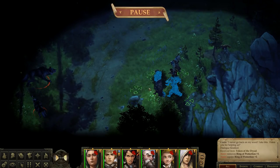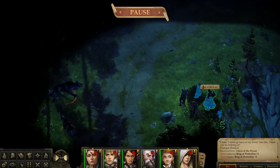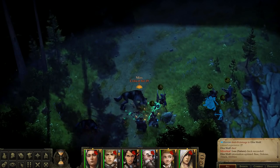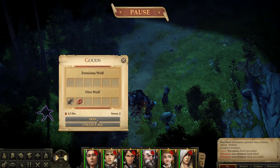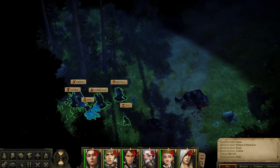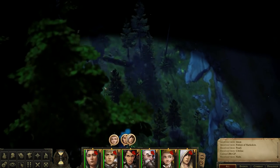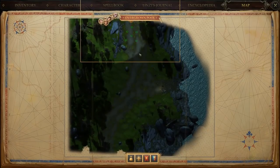Looks like we've got some wolves. We're fully rested, so this should be a pretty quick fight. Alright, looks like there's no exit on this side, so we'll double back through the forest and head back to Stag's Fall. I guess we're done here.